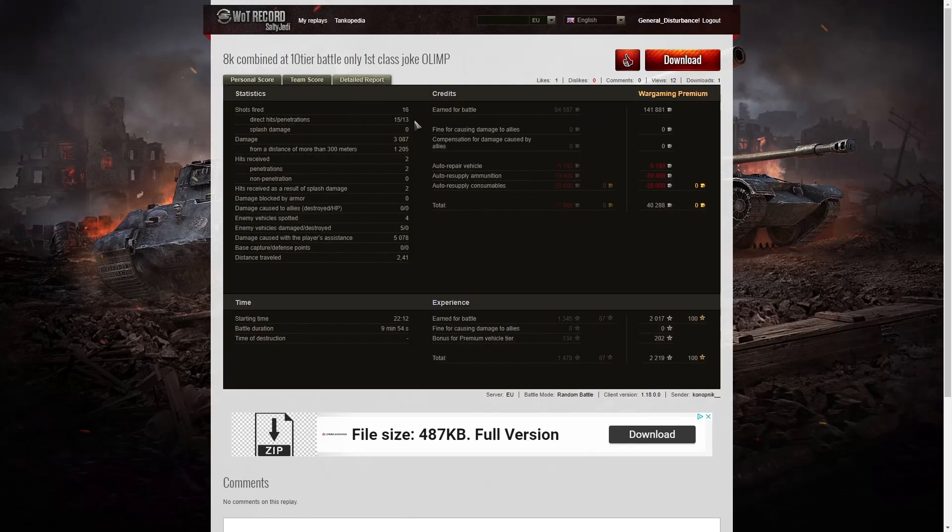He fired 16 rounds in that game — 15 direct hits on the enemy and 13 penetrations, for 3,087 hit points total, of which 1,205 were at more than 300 meters. He received two hits from the enemy: the AMX 65 tonne put two in and both penetrated, unfortunately. There were also two splash damage hits from the T92; the second one landed just behind him when he was close to the T92 in the forest, which is why it splashed him.